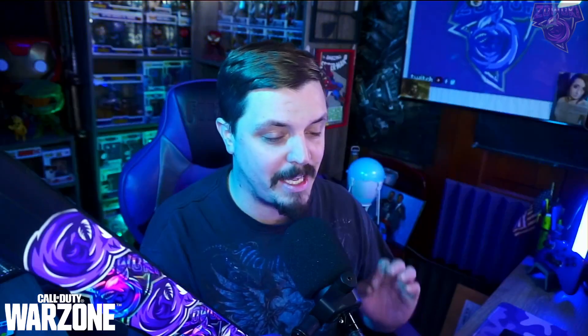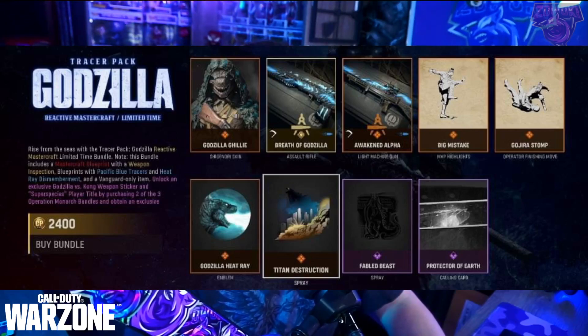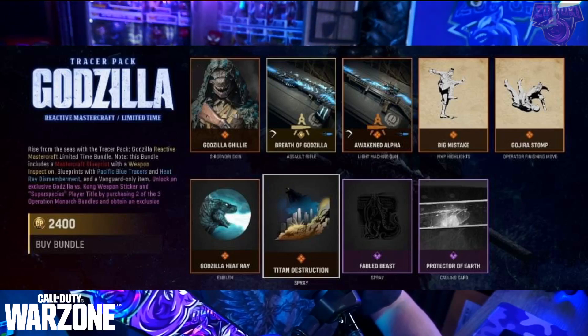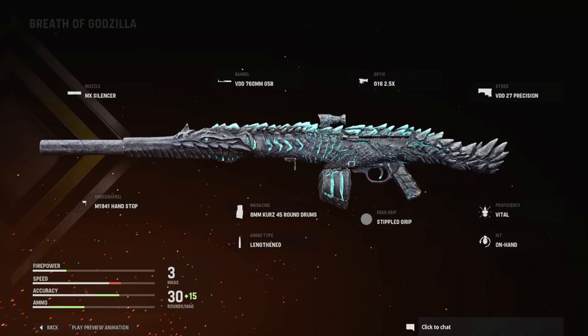We have the Big Mistake finishing move and the Operation finishing move. The one Kong has where he literally grabs the guy and yeets him off — I can't wait to try that one. Those are the highlights and finishing moves. The Godzilla Heat Rave emblem, the Titan Destruction spray, and the Fable Beast spray — I don't really care about those. The Protector of the Earth calling card, not so much. The top half is what I want, including the operator, which looks fantastic, and the weapon itself looks phenomenal.